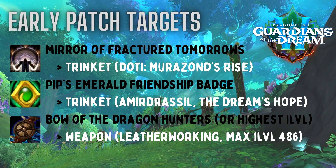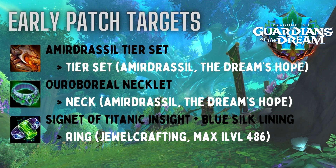Getting your two and four-piece tier set as early as possible is going to be amazing — those are all found in the raid. The new necklace from the raid is also sought-after because it gives you a fire shield that can proc up to once a minute. Finally, the Signet of Titanic Insight is a crafted Jewelcrafting ring where you can pick your stats — Crit/Haste or Crit/Mastery — it automatically has a socket, and you can apply the Blue Silk Lining embellishment, which is BiS for Marksman right now. Stack two Blue Silk Linings if at all possible.